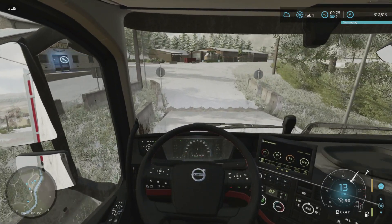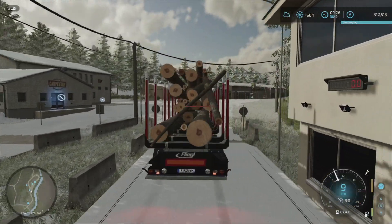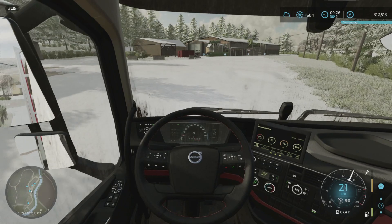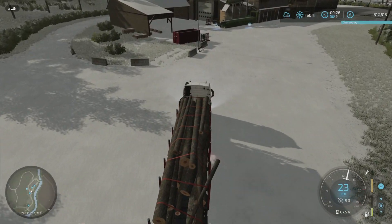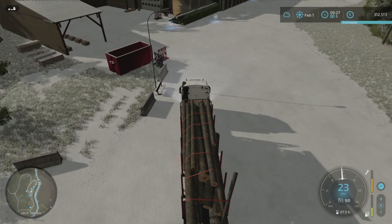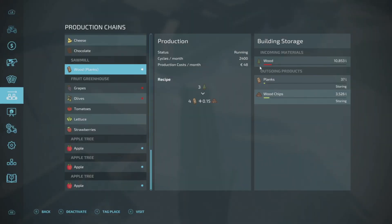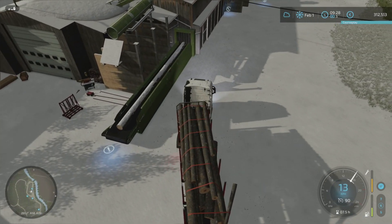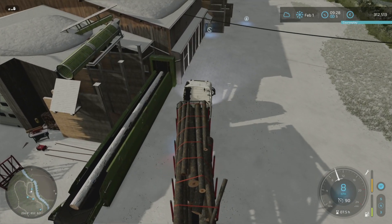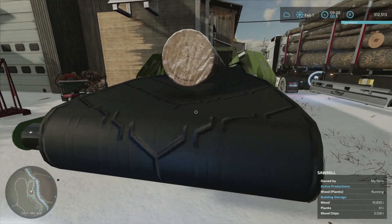I have to drive so carefully today because this load is a bit top-heavy, and second of all it's snowy and very icy. I think I've been here before — let's just see how much is in here. Wood: 10,853 litres. There should be a bit more now. If I put this here — I think this is where I go — strap it, and then click this.